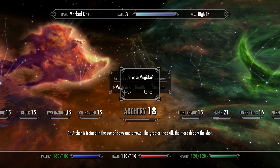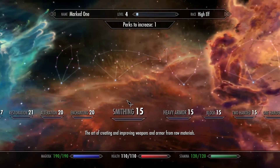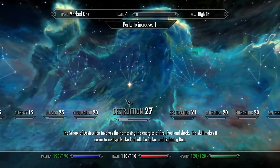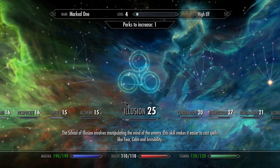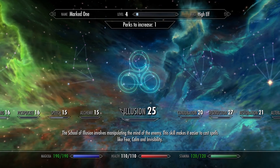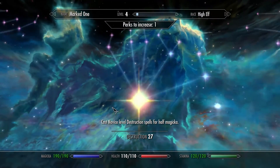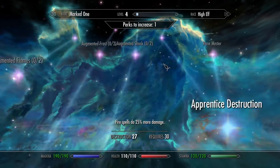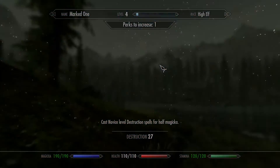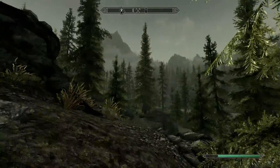Okay, I'm going to start putting points into magicka. One-handed — haven't used any one-handed yet. Chanting. Restoration. Illusion. I'm not using illusion really at all right now, so destruction it is. Apprentice Destruction. Actually, you know what, I'm going to hold off on that perk. I have it in there but I'm not going to grab it right away.